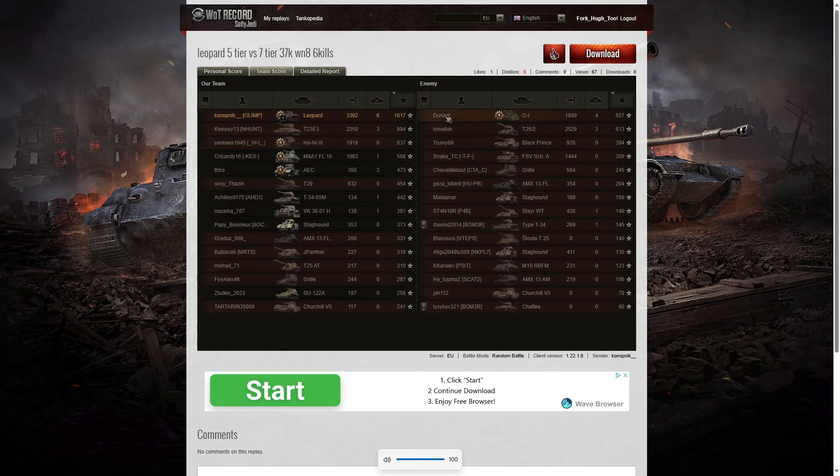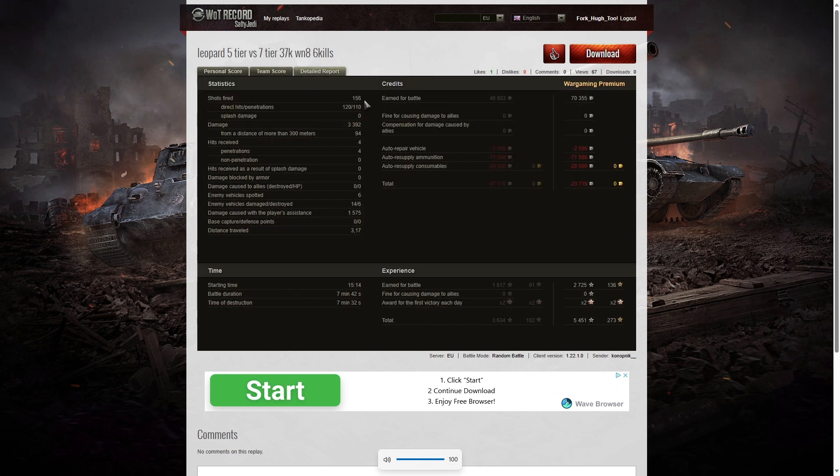He was the only one who managed to get over 1,000 base XP in that game — nearly double the amount of the highest teammate on his own team. He fired only 156 rounds, but when they each do about 30 hit points of damage it soon racks up. He got 120 direct hits, 110 of which were penetrations — a high penetration percentage. He did use some premium rounds since some of the tanks he was taking on were heavies and he needed that extra pen. He did 3,392 hit points of damage.